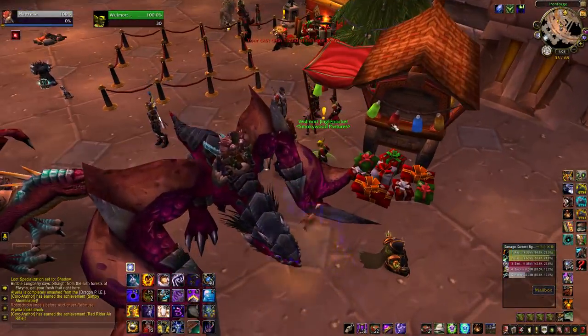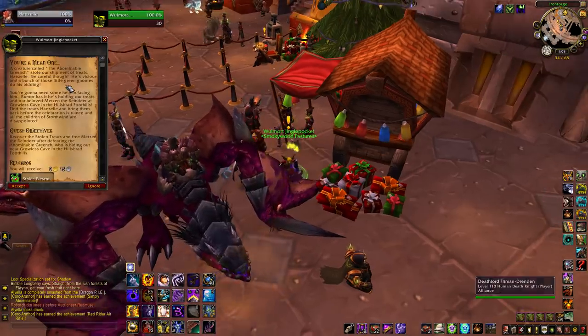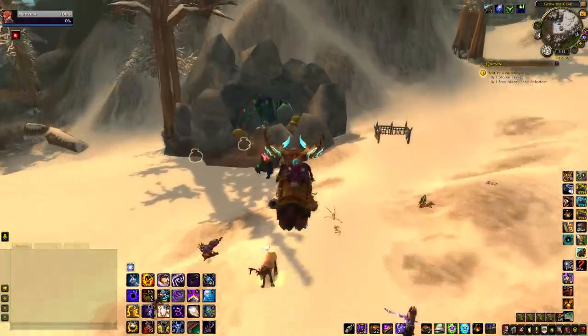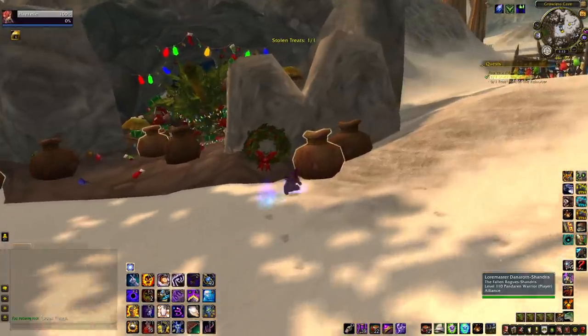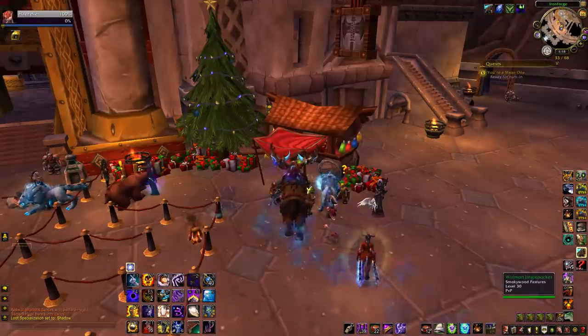If you're short on the holiday pets and toys, I recommend doing the Hillsbrad daily that you pick up in Ironforge or Orgrimmar. It gets you a stolen present which can contain a lot of stuff. At least nine different toys can drop from this: two ragdolls, a football, three Crashin' Thrashin' controllers, a train set, a train wrecker, and a pigskin. There's also Rocketbots, Winter Helper pets, and Lumpy the Coal pet to collect.